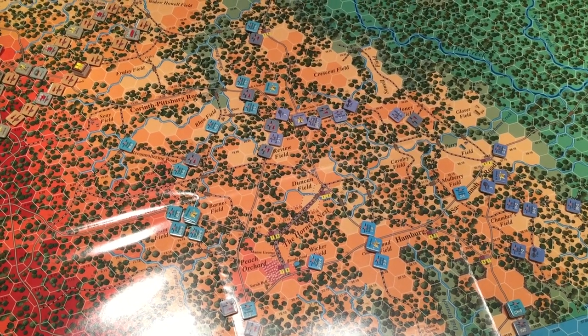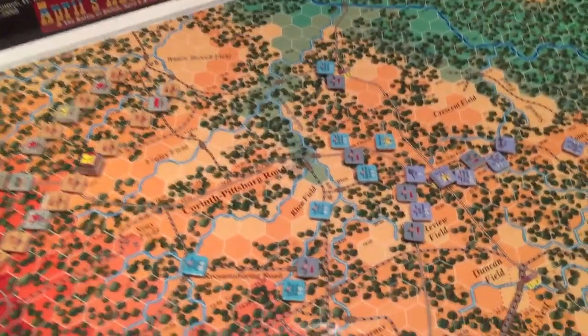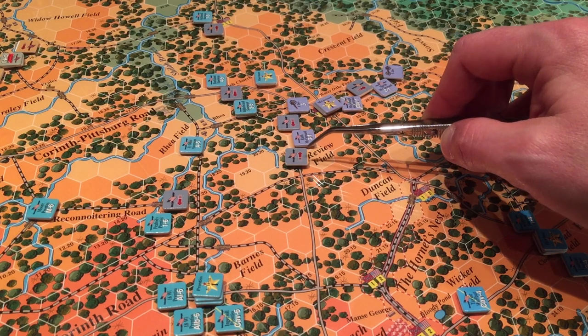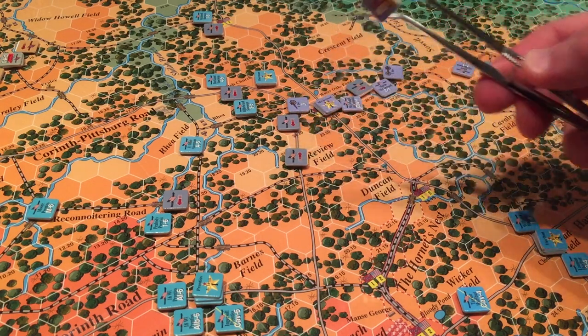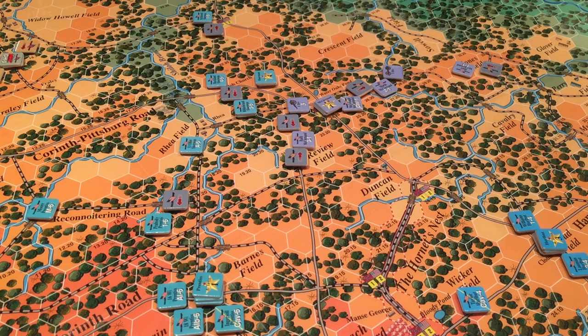The most complex thing about it for me was managing the brigade sizes as they start to lose strength, because you have these extended lines - which you can see here, that's what these little arrows are. You do this to increase the frontage of your brigade and make a more coherent defensive line. But as they start to take damage, their size changes on the back - you can see it goes from AA to AB, then B, then maybe even C. I feel like the 3.2 rules changed that a little bit - I think it eliminated all the C's, but I need to read them again to make sure.